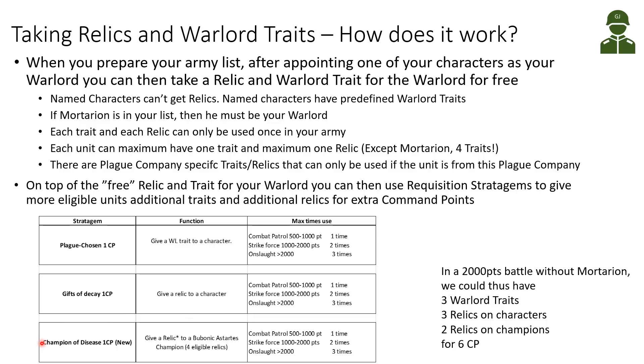We also have a new stratagem, Champion of Disease, for one command point. This allows us to give a relic to a Bubonic Astartes champion — not just a character. There is a list of four eligible relics they can receive. Bubonic Astartes champions means our Plague Marines, our Blight Lord Terminators, and the Death Shroud that have champions in their squads. Again, this can be used one, two, or three times depending on battle size.